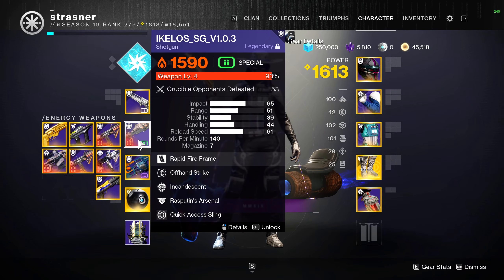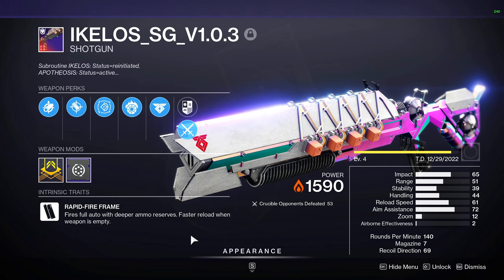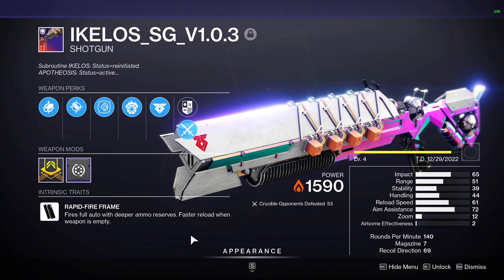The shotgun I decided to try out is the reissued Ikylos shotgun. I've had this thing crafted in my vault for weeks now. You can see it's level four, so nowhere close to the exact perks that I'd like to use, but I actually think it felt pretty decent.